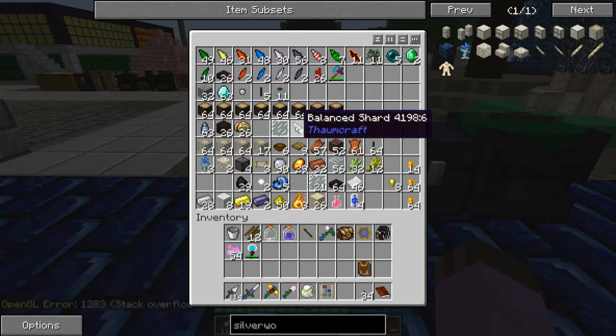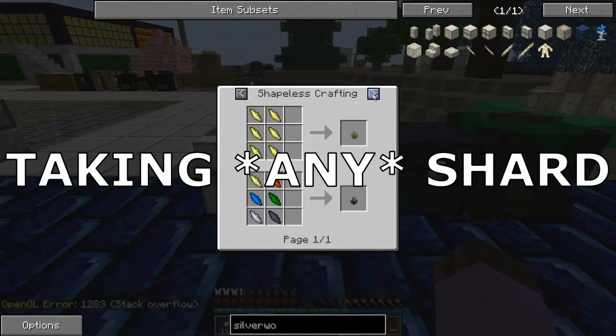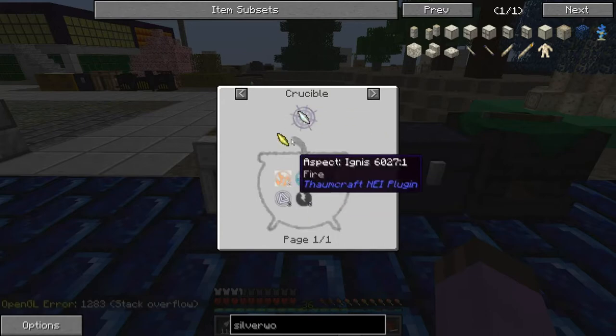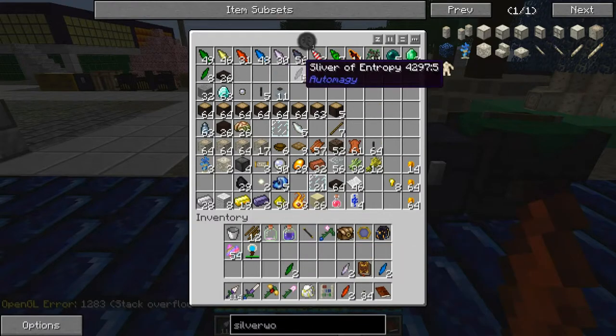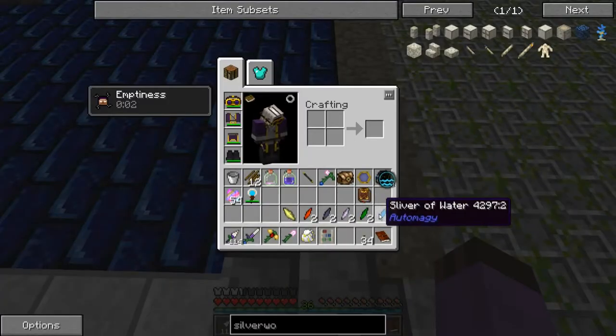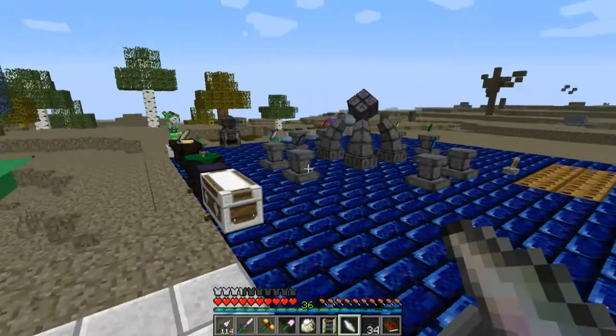We still need to put on the balanced shard. A balanced shard is made by taking an air shard and putting it in the crucible with two of all the other baseline aspects it's missing. The easiest way to get that is with these auto-mage-y slivers, where you break up one of these shards on the table with a little bit of Perdicio magic. You throw in the air shard and all those in, and that gives you a perfect amount to get a balanced shard.